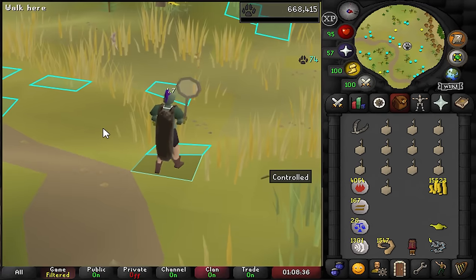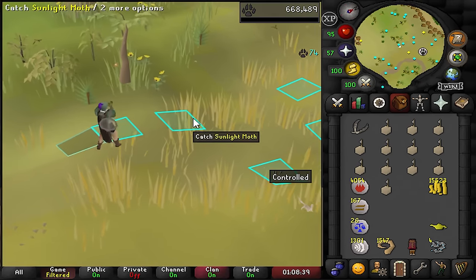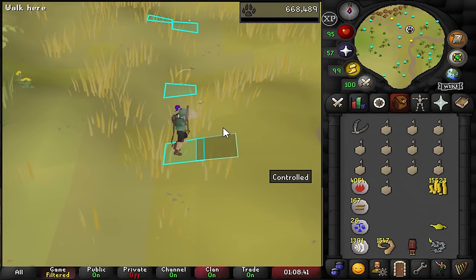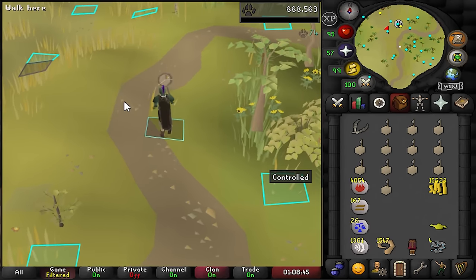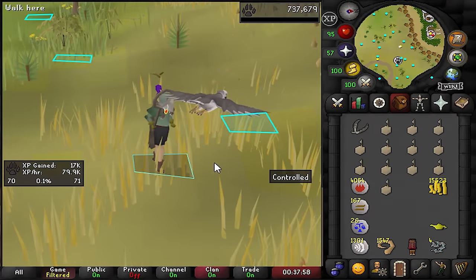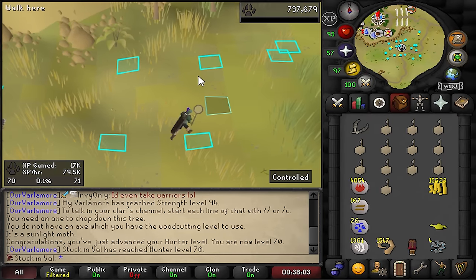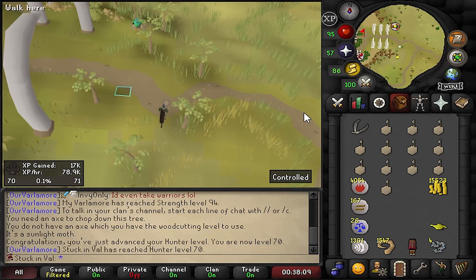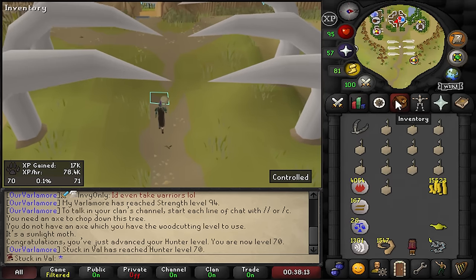It's going to be one of the last skilling grinds for the time being, and after that we're probably going directly back to perilous moons. We have about an hour left to go. There it is — the big 70 hunter! I've been procrastinating this one for arguably a little bit too long. We can now run to the hunter's guild right here north of this location and prepare all the items we need to get the full mixed hide set.